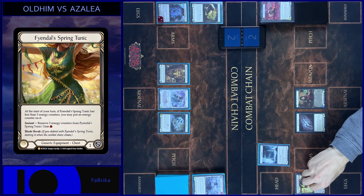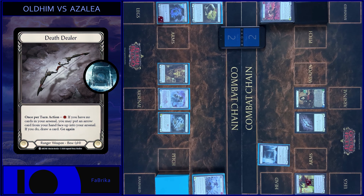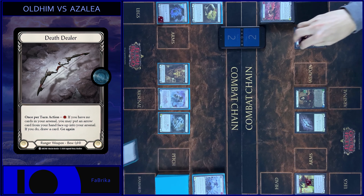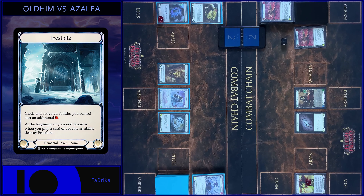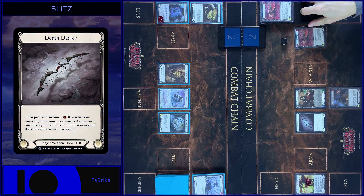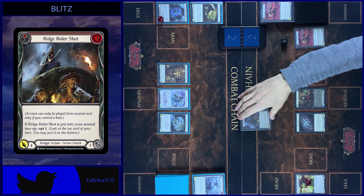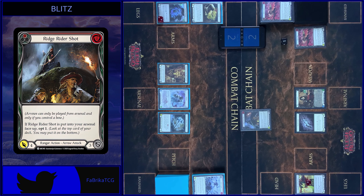Counter on Tunic. Then I use the Dealer ability. Pay 2. One floating. Put Right Rider Shot face up in my arsenal. Opt 1. Stay at the top. Draw a card. And attack with Rider Shot. 4 damage. No block. Any reactions?